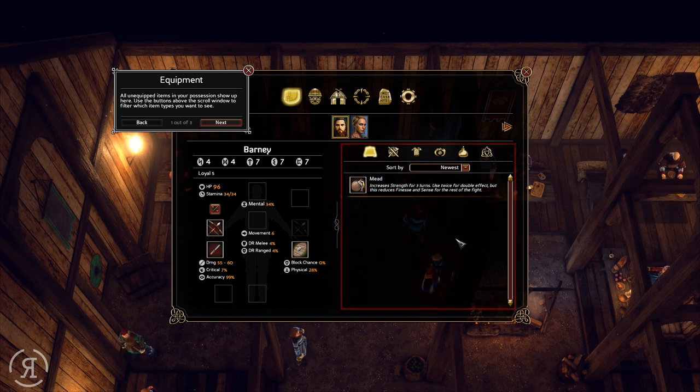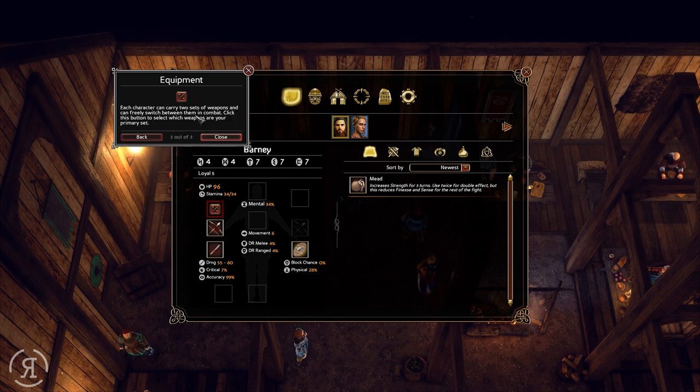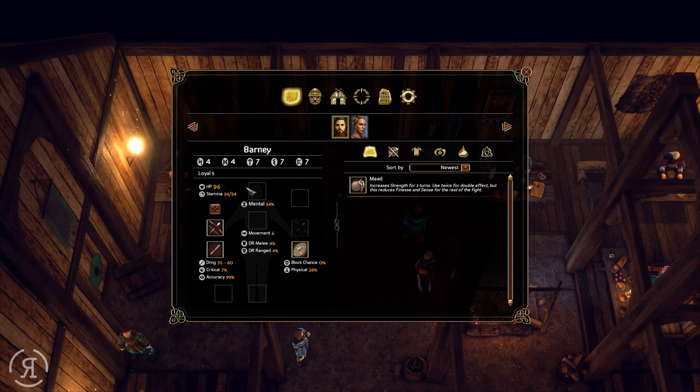This item increases strength for three turns, use twice for double effect, but it reduces finesse and sense — obviously not for us. Drag items into slots to equip them; specific items go into specific slots. Each character can carry two sets of weapons and can freely switch between them in combat.